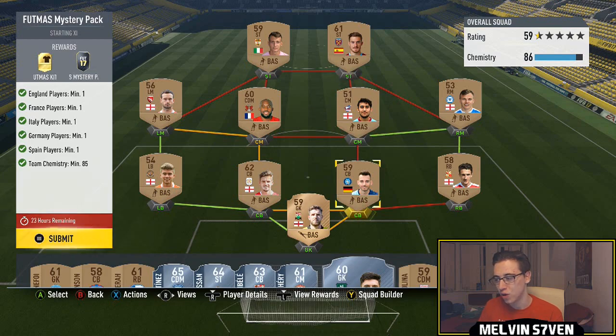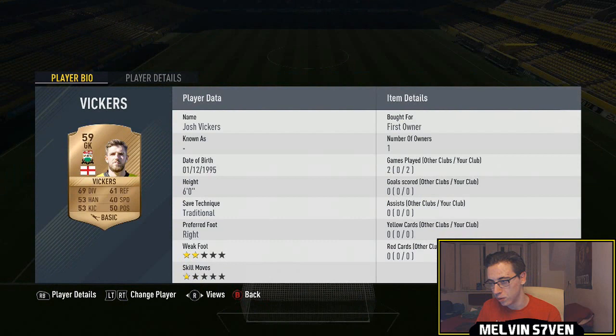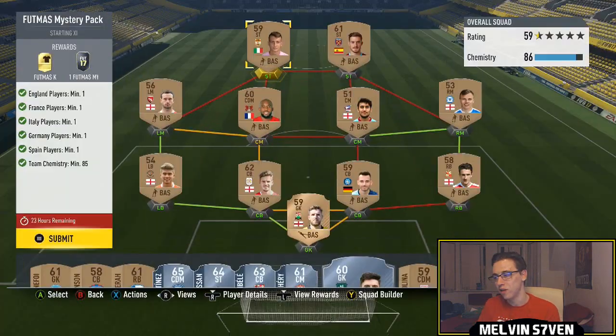Most of it was in my club. I think I've spent 2k because I rushed and bought this German guy, but everyone else, as you'll be able to see here, is a first owner. So if you've done the bronze pack method you'll have loads of these in your club anyway.